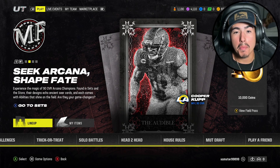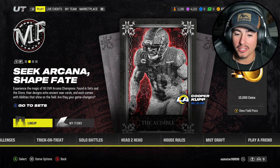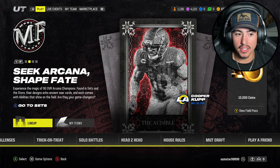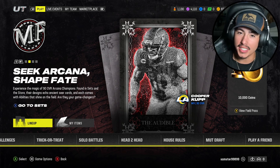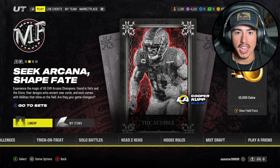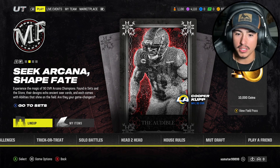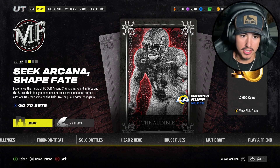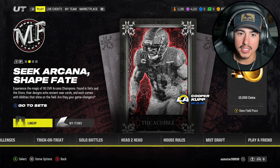Hey guys, Samstead here. We are back with No Money Spent — this is episode 10. I'm a little late on the Halloween event, Most Feared, but I went ahead and got all the challenges done. I'll have to go through all the nonsense EA puts you through every year, like candy corn and strategy cards. It's just annoying — they do too much and I really wish they would simplify it some years.